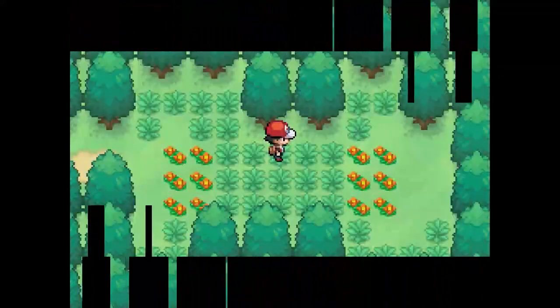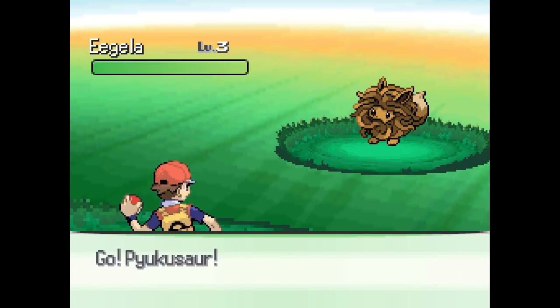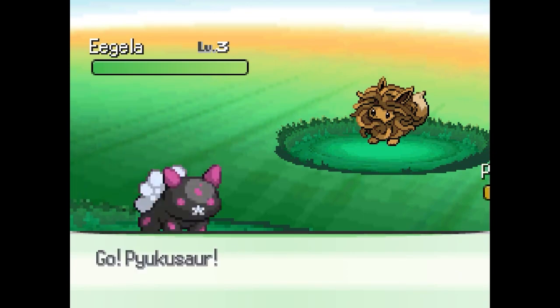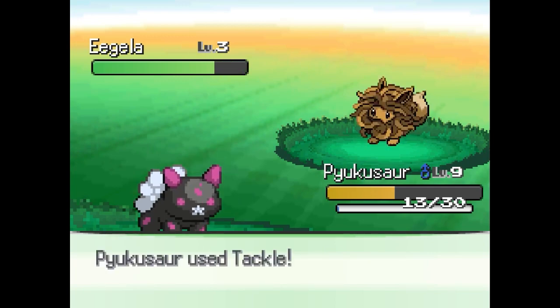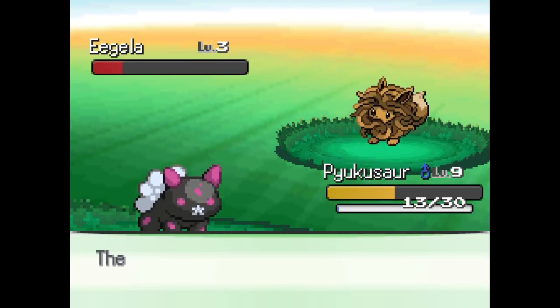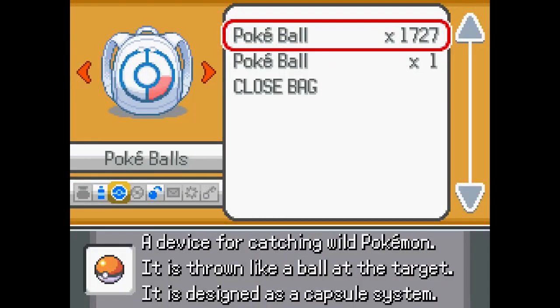What are the Pokemon here like? Let me just kind of speed this up. Eagola — it's an Eevee and Tangela fusion! This is here in a normal play file, non-randomized. These are Pokemon that you find here regularly.